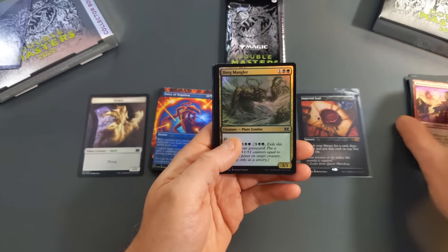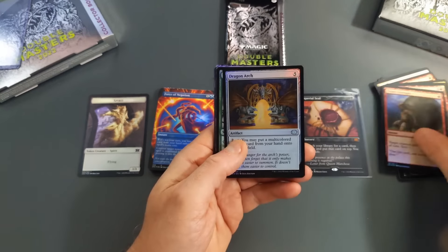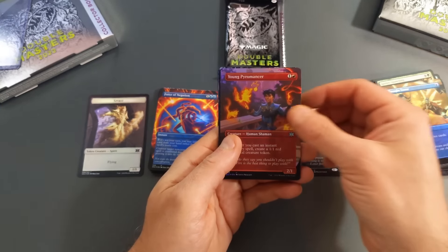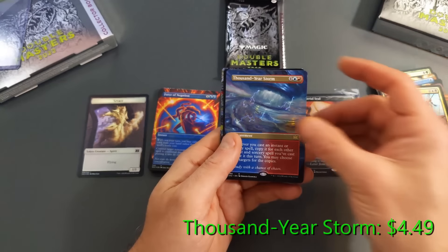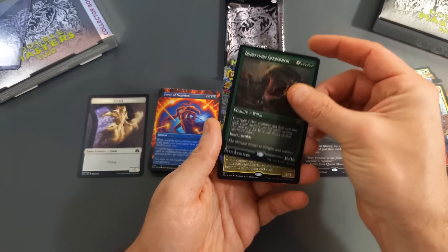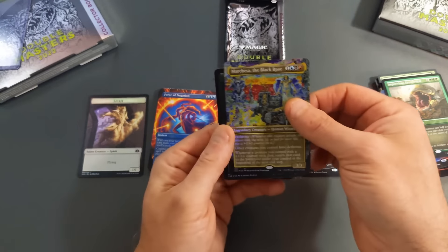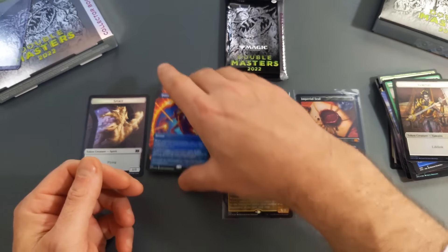Pack three: Monastery Swiftspear, Drag Mangler, Coiling Oracle, Purphoros Emissary, Titan Strength, Dragon Arch, Spider Spawning, another Coiling Oracle, Burning Tree Emissary, Thought Scour in Foil, Young Pyromancer in Foil, a Hostage Taker from the main set, a Thousand Year Storm in Borderless, an Impervious Greatwurm — the biggest creature in all of Magic — in Foil Etched, and a Marchesa of the Black Rose in Foil Borderless. Very cool to see that card. And then a Spider and a Vampire token.